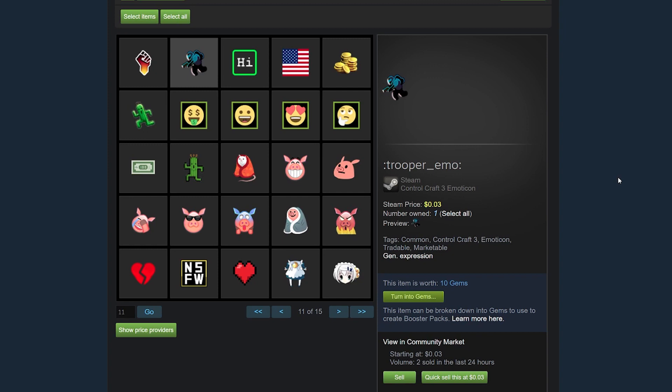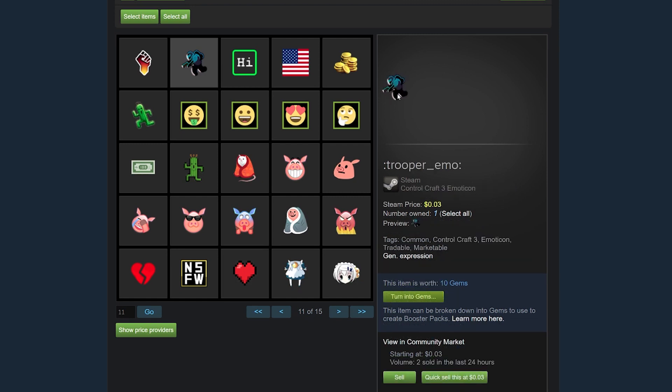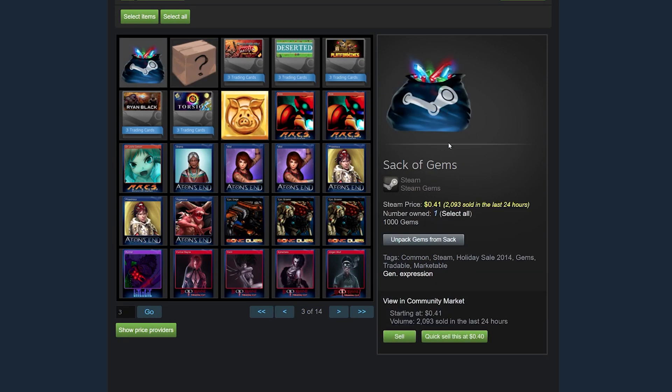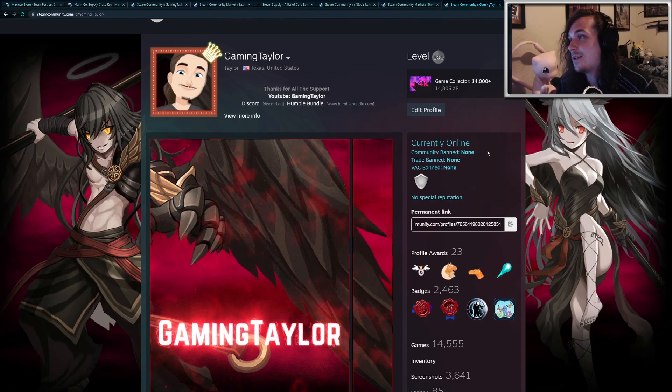I almost forgot to mention the emoticons and backgrounds — you can sell those on the Steam marketplace as well and get some of your money back. They're also worth gems; each emoticon and background is worth a different amount. You can turn them into gems, and every 1000 gems you can convert into a sack of gems and sell it on the marketplace. One sack of gems is currently worth 40 cents. These gems are also used to craft booster packs, which is an additional way to get trading cards. Otherwise, I highly suggest just buying the TF2 keys, selling them for Steam credit, and purchasing games during the summer sale. Hopefully you learned something — thanks for watching and have a nice day.